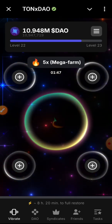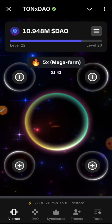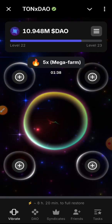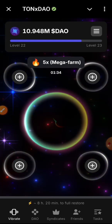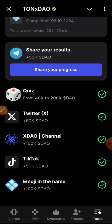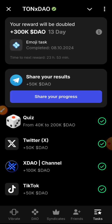To earn some tokens, you can actually invite friends. At the bottom you can click on your referral link, refer friends, and you get some points. You can also click on the Task button at the bottom, where you'll be able to do some couple of activities to get some amount of tokens.